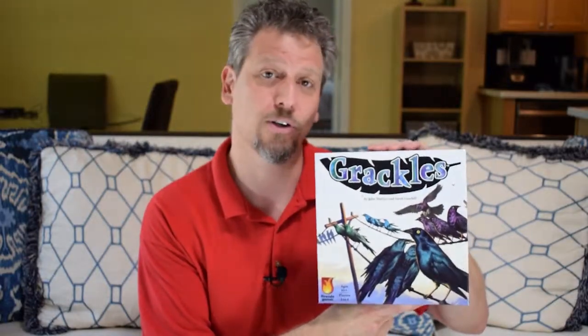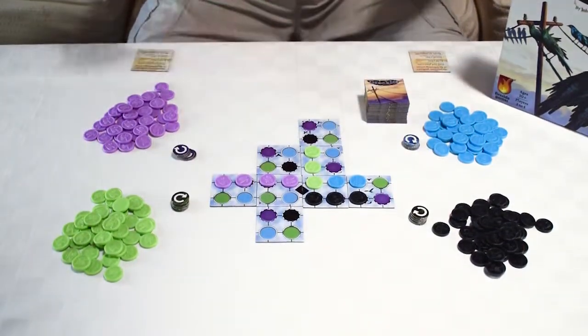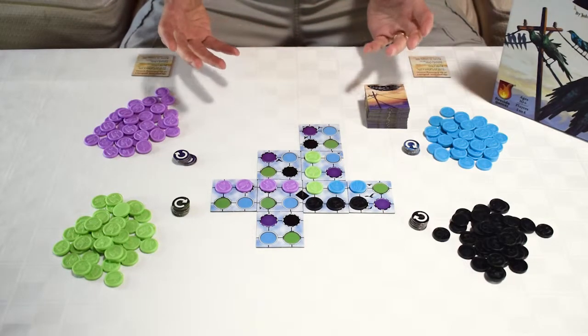Hi, I'm Justin DeWitt from Fireside Games and today I'm going to teach you how to play Grackles. Grackles is a lightly themed abstract strategy game about getting birds on telephone poles. Grackles are a type of bird found in most of the southern United States. They have a couple of different names and they're known for a couple of things. The male birds are black but they have these really iridescent colors that feature purple, green and blue, which is where we got the colors for our game. Another thing they're famous for is they love to gather on phone lines usually around sunset, and that's what our game is about.